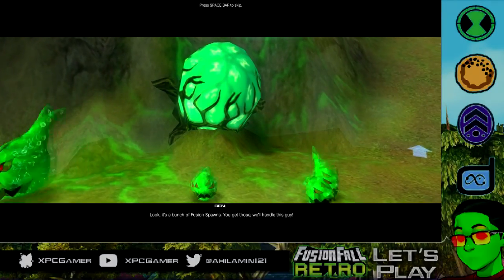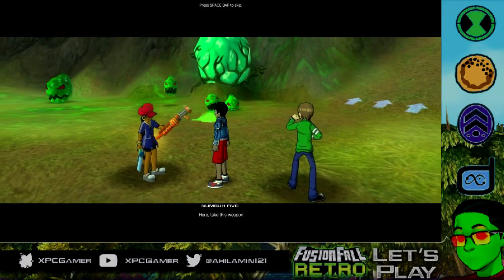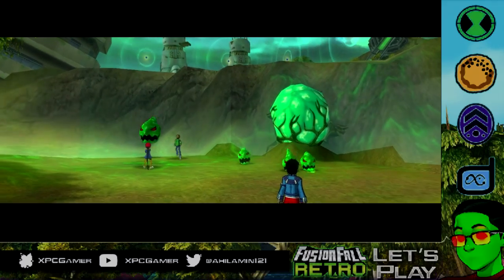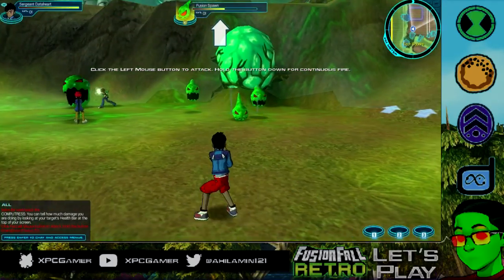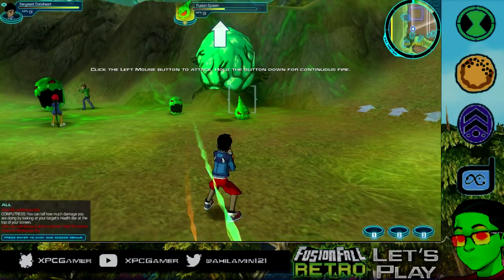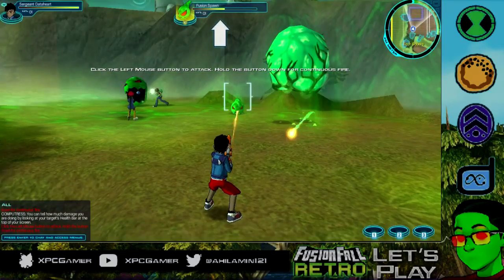All right, give me this gun — can't fight with my hands, now can I? Well, you can also punch in this game; if you have no weapon you can still punch, it's just less effective.